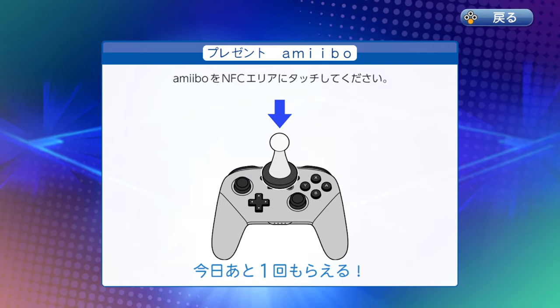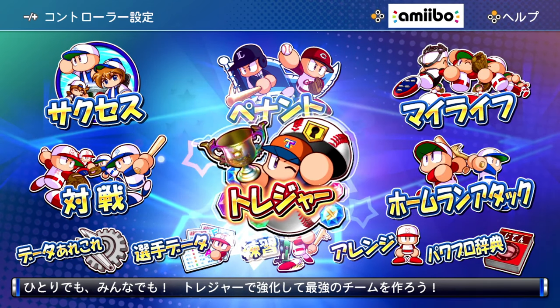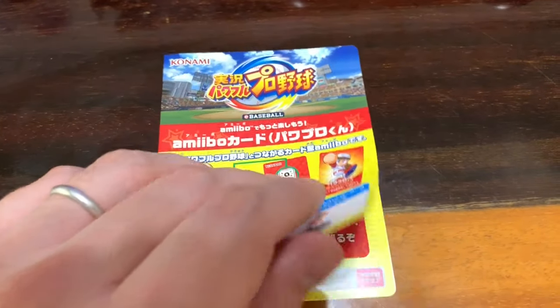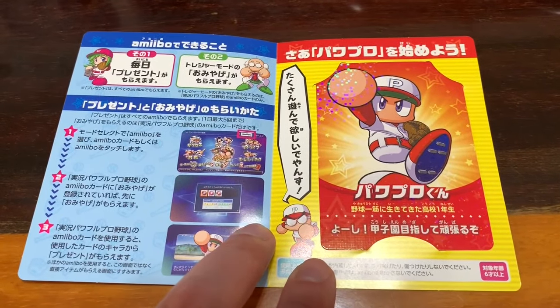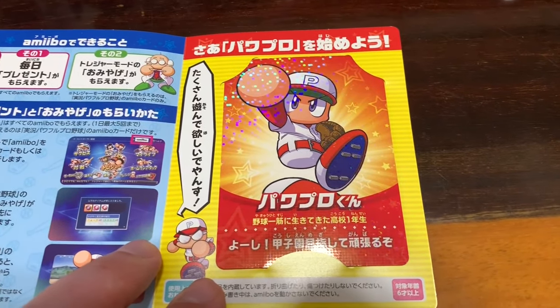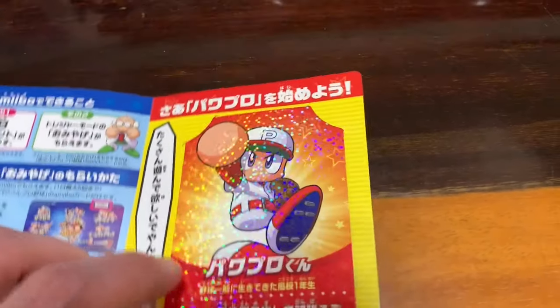For those that picked up the game physically in Japan, there are actually five different amiibo cards that can be picked up depending on where you purchase the game. One card featuring the series mascot Power Pro Kun comes with all physical versions of the game. This Power Pro Kun card gives players a high tendency to receive in-game items to help build up their batter's stats on their treasure team.